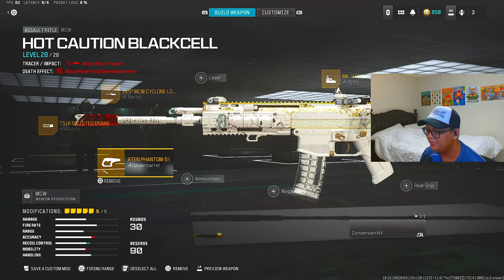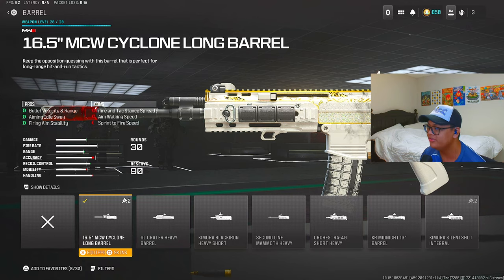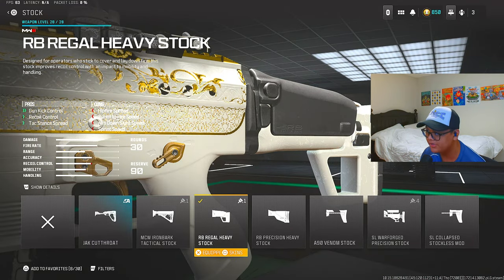For his MCW class setup: the underbarrel is the X10 Phantom 5 Hand Stop, the muzzle is the T51R Bilighted Brake. For the barrel, he's using the 16.5 MCW Cyclone Long Barrel — an interesting choice. For optics he's using the MK3 Reflector, and for the stock he's using the RB Regal Heavy Stock.